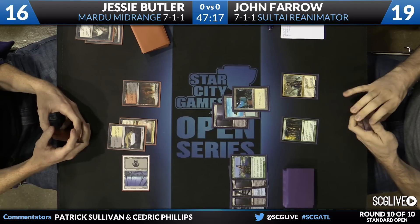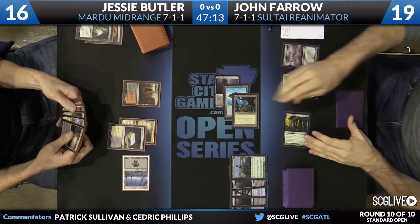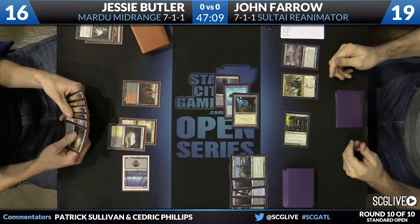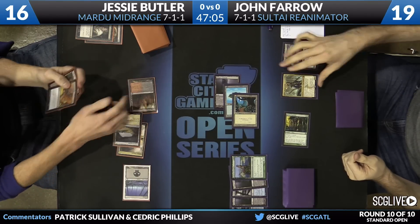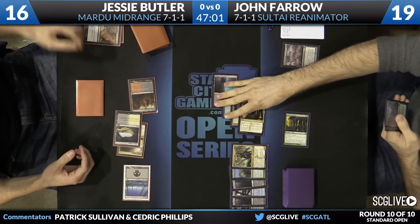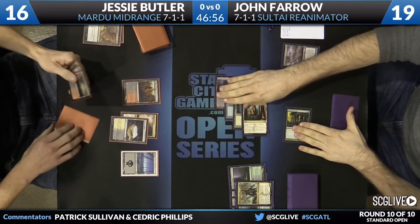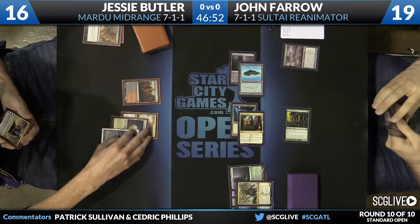Let's see what Jon can do here. Butler does have a Crackling Doom at the ready. Here's a Whip — and this is quite the development. Because now the 'I'm going to completely contain you with End Hostilities' game plan is no longer an option. Here's Hero's Downfall going to take care of that. Opulent Palace comes into play, and now you do have to fear Whip of Erebos. This was shaping up to be a very easy game for Jesse, and now it's gotten very hard.